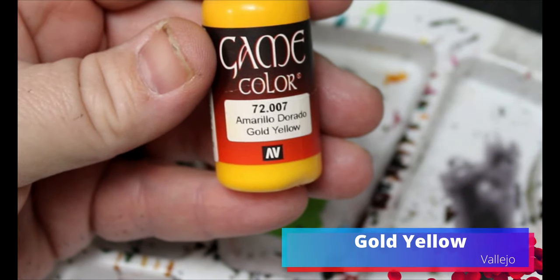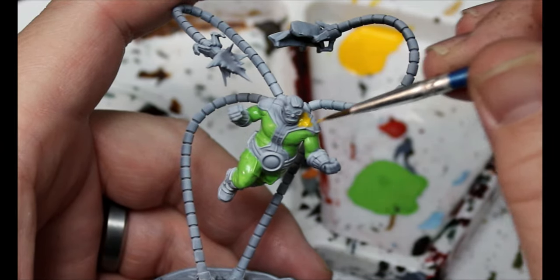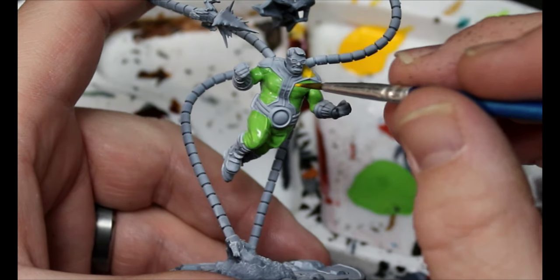Then we're gonna move over to gold yellow and this is gonna go on all those spots that we want yellow — basically the stuff that we didn't do green: his bodysuit, his gloves, his boots. Yellow is a notoriously difficult color to paint, so just put it on thin and do two coats, three coats if you need to. Yellow is just one of those colors that's not always the easiest to do.